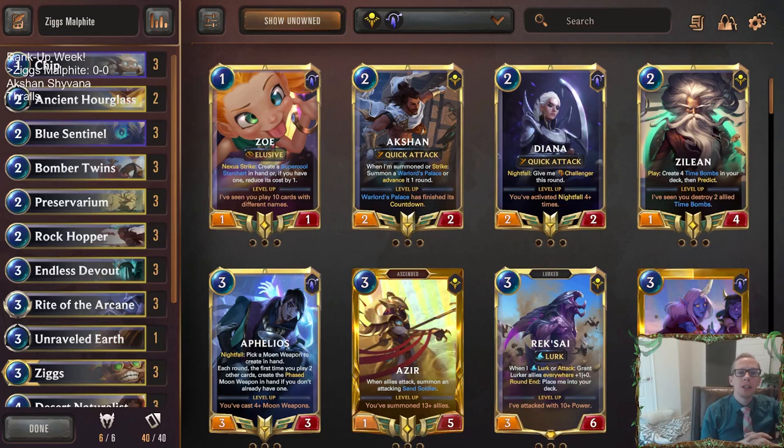Welcome everybody in Twitch chat and on YouTube for some Ziggs Malphite to start the day off. We're calling this rank up week — we're at the back part of diamond and we're going to try to get to Masters for the seasonal tournament this weekend. Right now I'm pretty confident in Garen Poppy, and we'll probably spend a day playing Garen Poppy later in the week for ranking up. But if we play the tournament we'd have to have three decks, so we're going to be trying out three decks today.